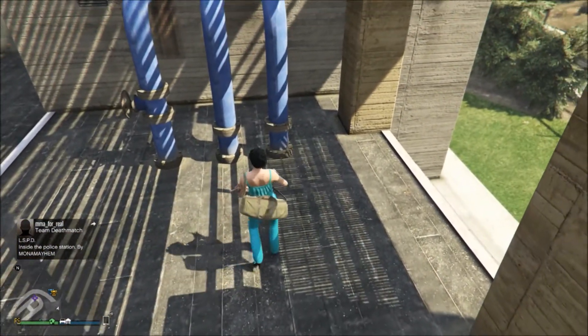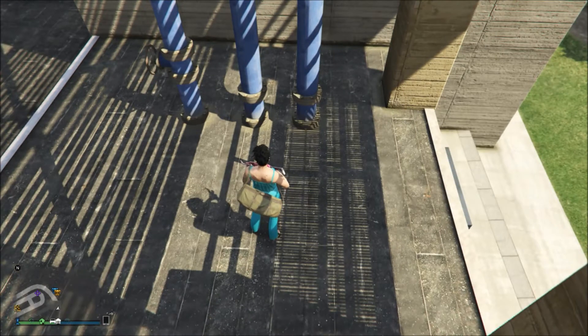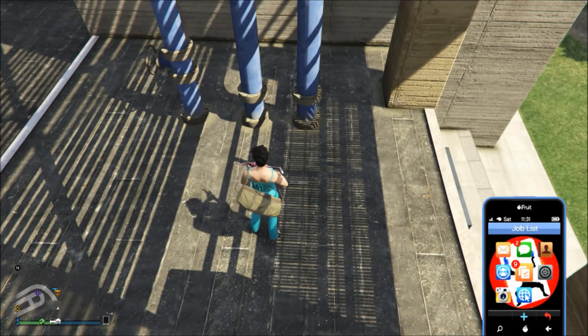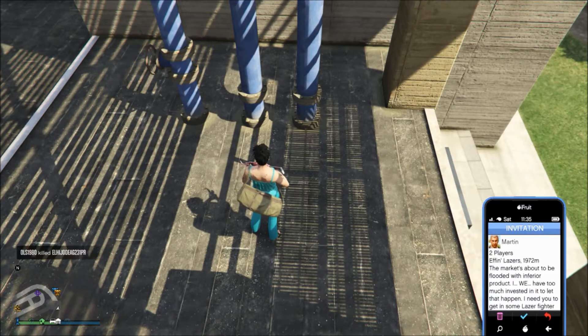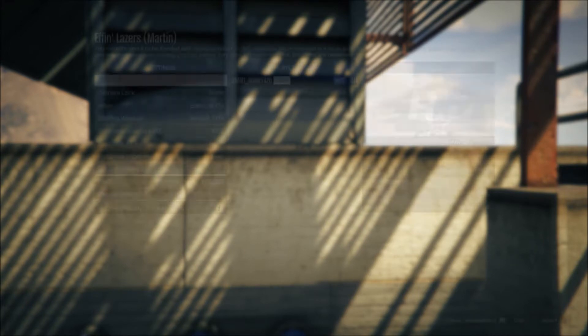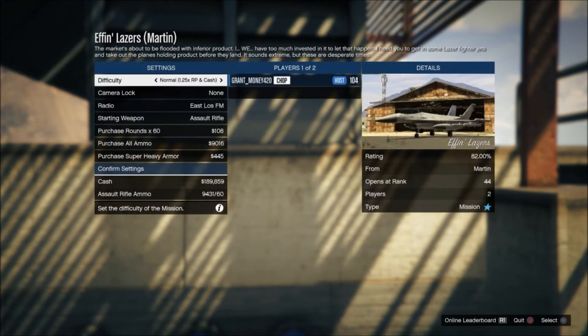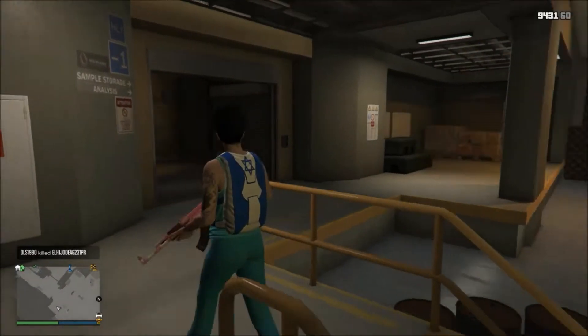You want to come right here on this little roof where three pipes are at, and simply bring up the job list. It can be any job - whether it's Martin, Lamar, or Simeon, it doesn't really matter. Then you just accept the invitation, go into the pop-up menu screen, and exit out of the job.